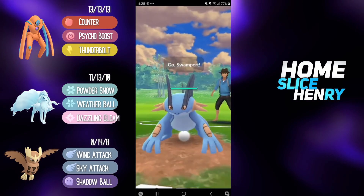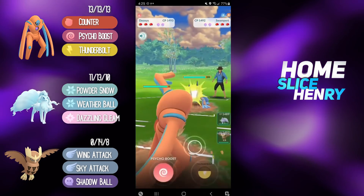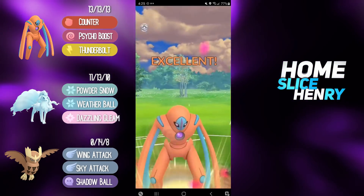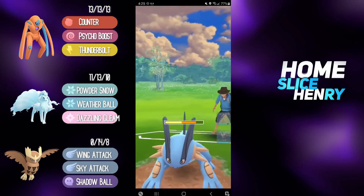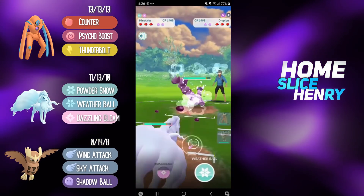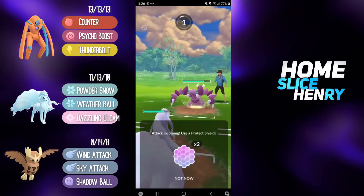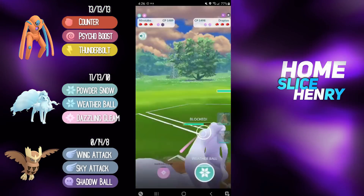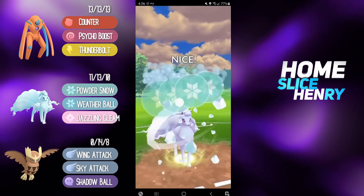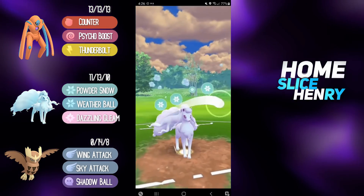Hopping into the next match, we have Defense Deoxys into Swampert. This is more of a neutral lead, so I'm just going to get some chip with the Psycho Boost and then save switch. We have to check for a Steel type in the back. We land it — that does nice damage. We bring in Ninetales and they counter switch with Drapion. Drapion does have access to Sludge Bomb, and Sludge Bomb does a ton of damage to Ninetales. I shield it up — and it is the Sludge Bomb. I'm going to overfarm and bait, hoping to get a shield with the Weather Ball. No shield there, so I'm going to throw again after one more Powder Snow so we can force a shield if they want to get off another Sludge Bomb.